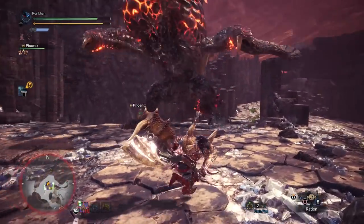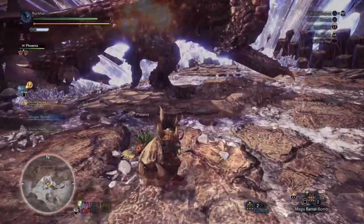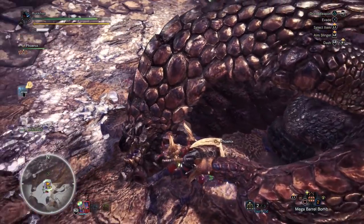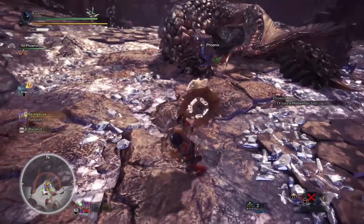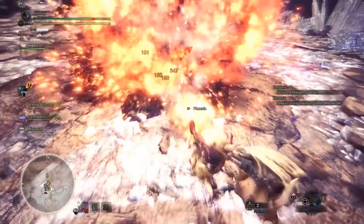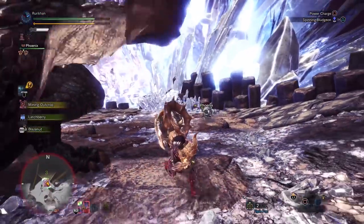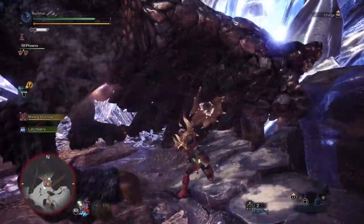You've got Slugger, Stamina Thief, and the utility of Earplugs and white sharpness. Just remember: if your weapon can't reach white sharpness, you might be better off swapping the Death Stench Heal for something else and dropping the Handicraft Charm. But if your hammer can reach white sharpness, max Handicraft feels better than having a Sharp Jewel and constantly stressing about sharpening — you still sharpen a bit more than I'd like, but it feels super solid. As usual, if you enjoyed this video let me know in the comments, subscribe and hit the bell icon for notifications — thank you for watching and I'll see you in the next one!